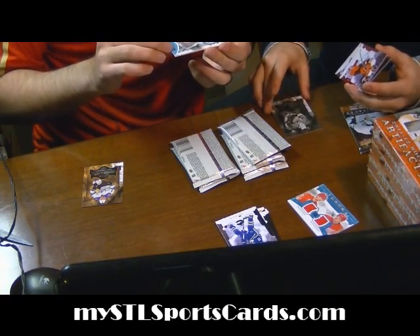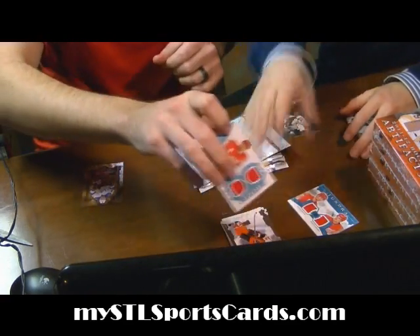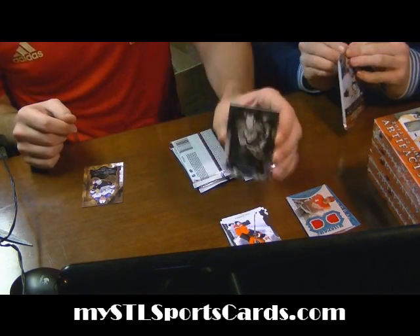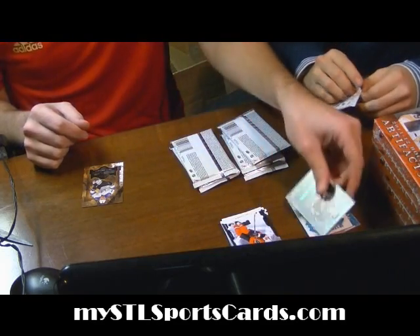Frozen Artifacts for the Detroit Red Wings — Henrik Zetterberg. And this is nice — Emerald Parallel for the Detroit Red Wings, hockey legend of Gordie Howe out of 99. Red Wings off to a quick start.